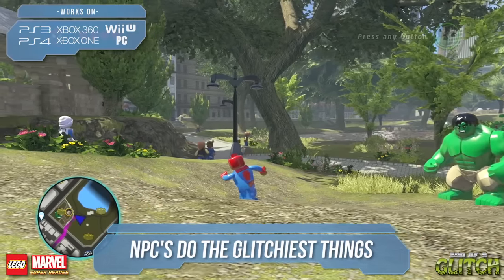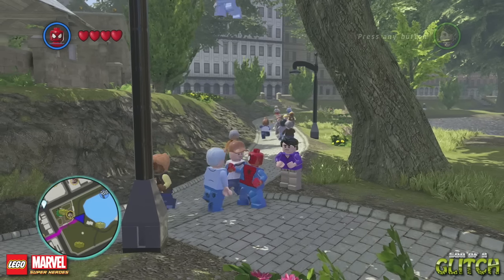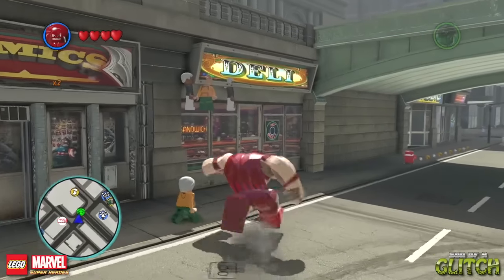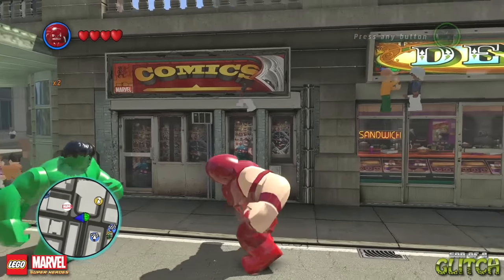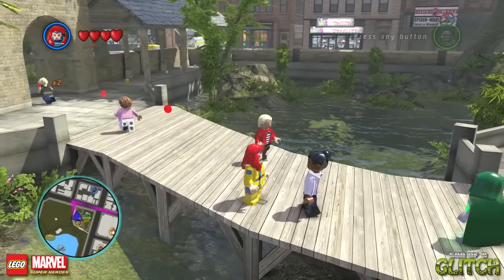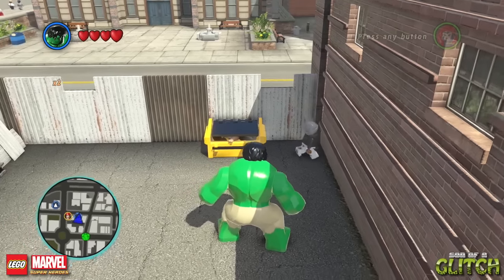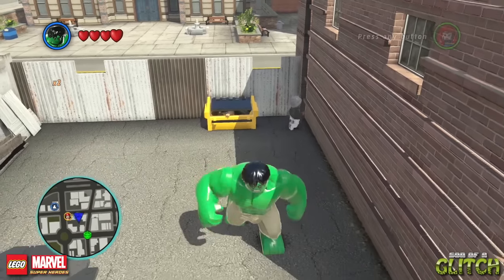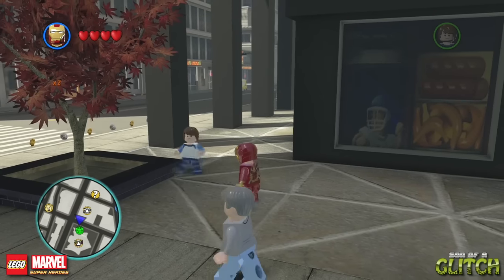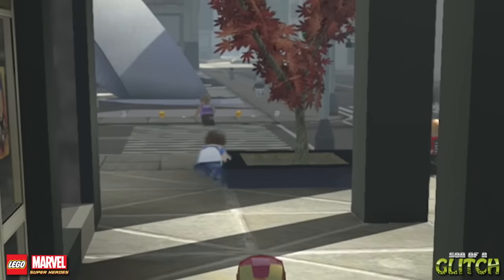Another beautiful day in New York City. What on earth is happening over here? For some reason, everyone's going along just fine, and then they shoot up into the air. I have no idea what causes this, but it's definitely fun to watch. It turns out there are a ton of places in the game where NPCs just do the most glitchy things. I found these three just hanging out up here by Grand Central Station — maybe these guys all have superpowers too. This dude's superpower is the ability to move through the ground. The other character got stuck on this wall, so he's freaking out trying to follow me — the further away I went, the crazier it became.